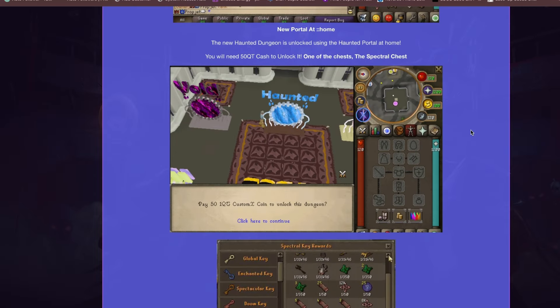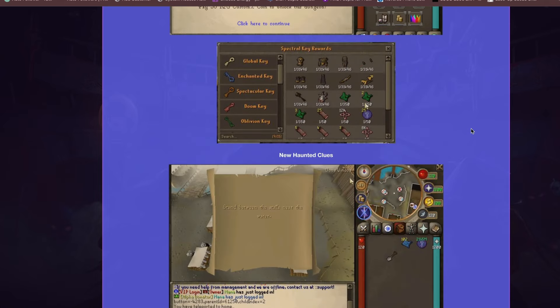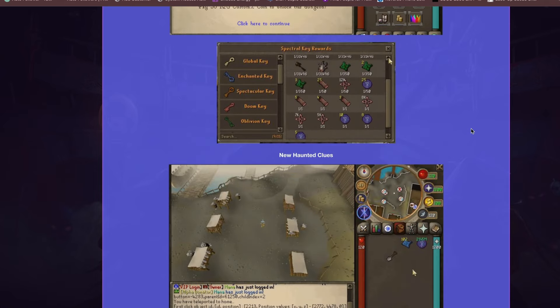There is a new portal at home — the Haunted Dungeon — which is unlocked through the Haunted Portal. You need 50 Quintillion cash to unlock one of the chests, the Spectral Chest. These are the loot rewards you can get from Spectral Keys.